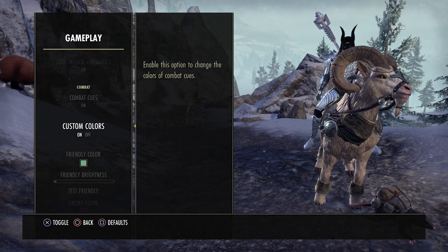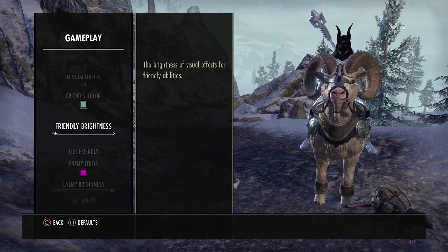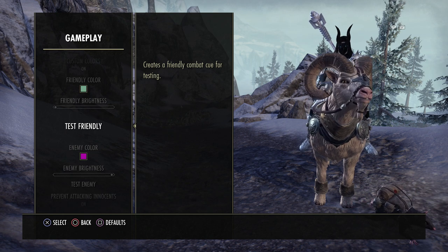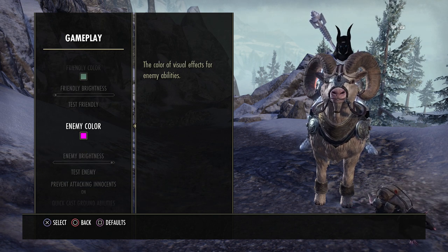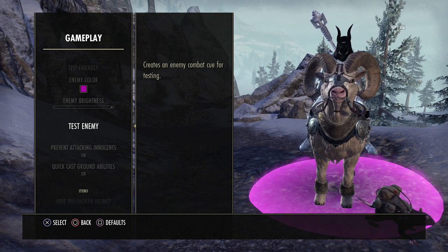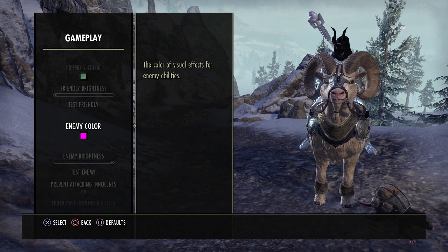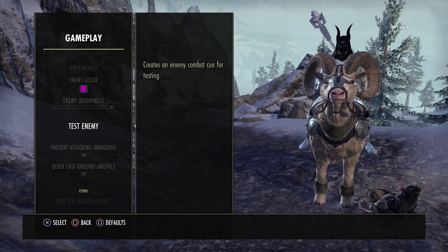When it comes to combat cues, I have these on. When it comes to custom colors, I have these on. For friendly colors, I have a light, almost bluish-white color with the brightness turned all the way down, so when friendly abilities go out in a dungeon, trial, or open world, you're pretty much not going to be able to see them. For the enemy color, I have it set to pink with the brightness all the way up — it's very bright and very easy to see. That way you can tell the difference between friendly and enemy abilities. I recommend turning friendly all the way down and picking a bright enemy color like pink, yellow, or green.